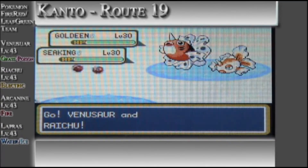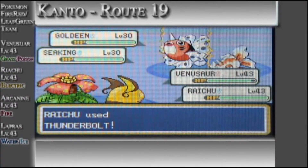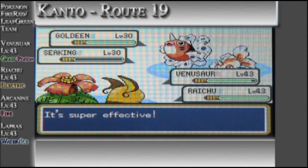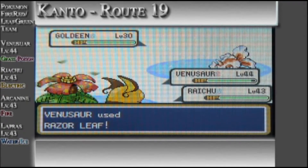Okay — Razor Leaf and Thunderbolt. Nice, level 44. Special defense is her second highest stat, and that's actually really good. This battle's gonna be over pretty quick.